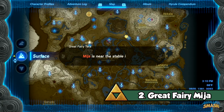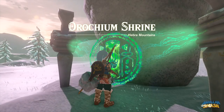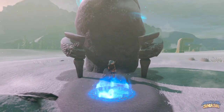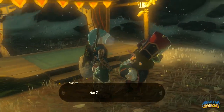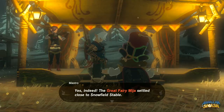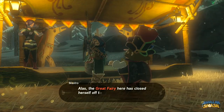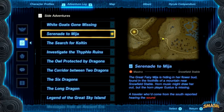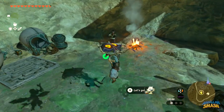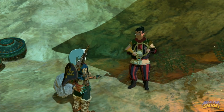Our next destination is to find Mija near Hebra. Warp to any shrine in the northwest part of the map and start the next quest. The closest stable to this Great Fairy is the Snowfield Stable, so head over there and talk to the maestro and his troupe to get the Serenade to Mija quest started. Open the map and track the quest — you'll find the exact location of the missing horn player named Eustace around the Tabantha Great Bridge. Head over there and find him stuck in a large ditch.